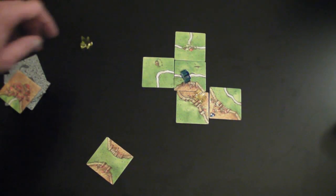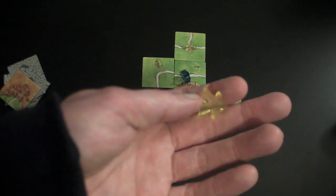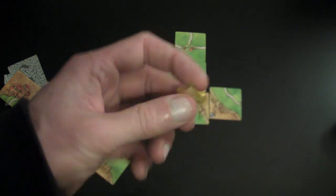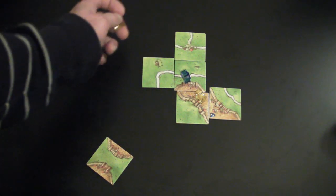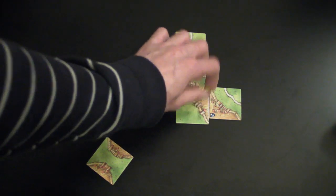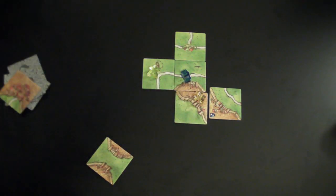After a player has played a card, they can play one of their coloured meeples — these little plastic figures, normally wooden ones. You can either claim it as a robber by putting it up over the road, or a farmer by lying it down. Or if you put a city tile there, you can place it in the city.